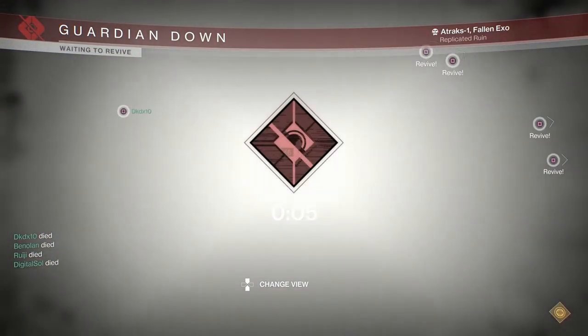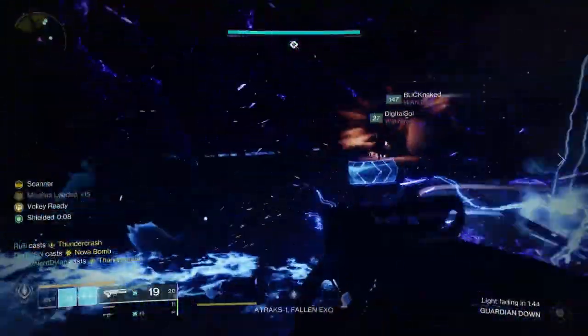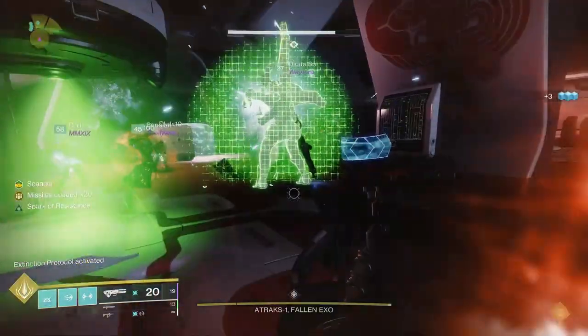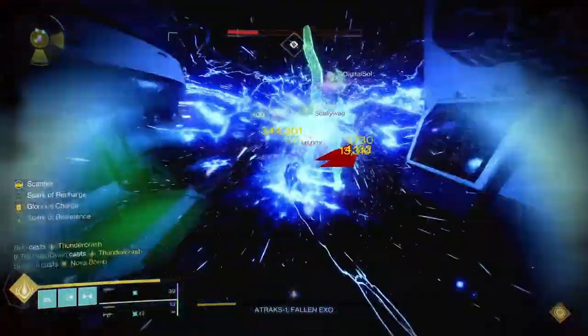Now a couple of troubleshooting tips in this encounter, because my team took a few runs to hit our groove, to say the least. First, you want to get everyone upstairs in a timely manner. Having everyone group up around the boss before attacking goes a long way because the damage window can be so tight. Make sure to have a consistent callout pattern for damage as well — are you going on '1' or are you going on 'go'? Make sure the whole team knows this.